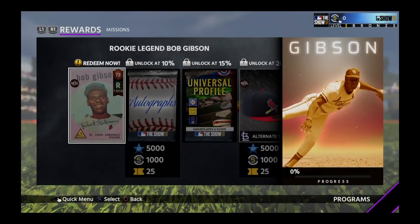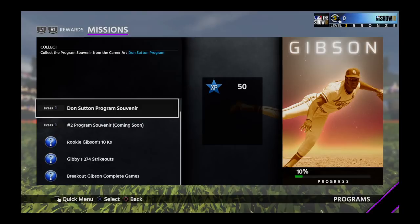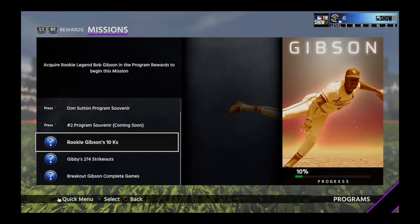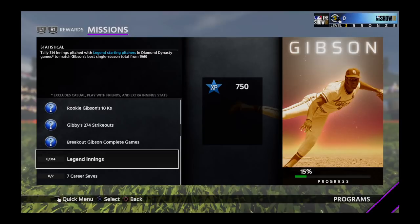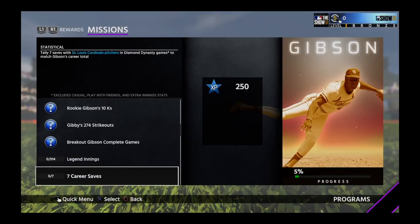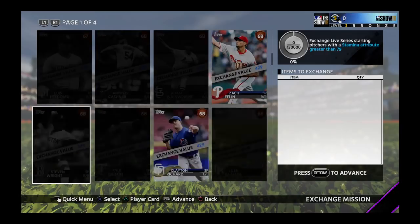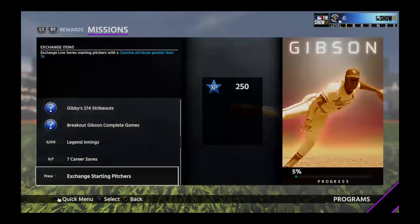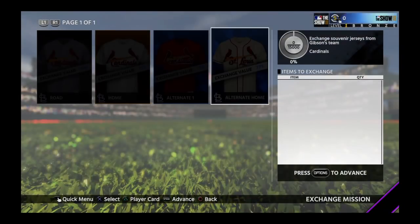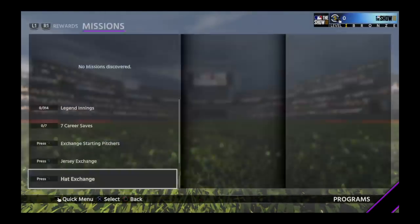Bob Gibson — you can redeem a 73 overall card right now, and there's also an 85 and a 99. You've got to do the Don Sutton career arc and another career arc. You'll need to get stats with the individual Gibson cards, tally 314 innings pitched with legend starting pitchers in Diamond Dynasty, and record 7 career saves with St. Louis Cardinal pitchers. Exchange starting pitchers for 130,000 value — the most expensive is Kershaw at 100,000. Jersey exchange is just Cardinal jerseys at 15,000. Hat exchange requires 5,000.